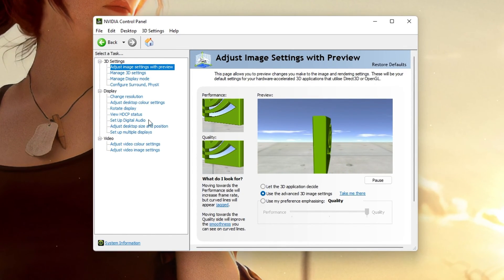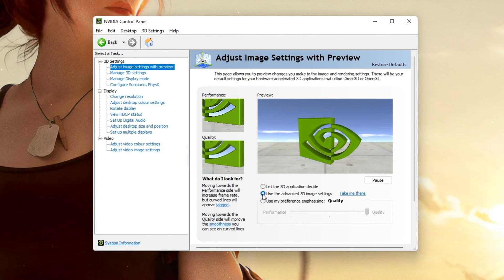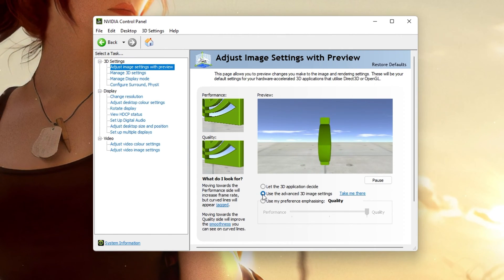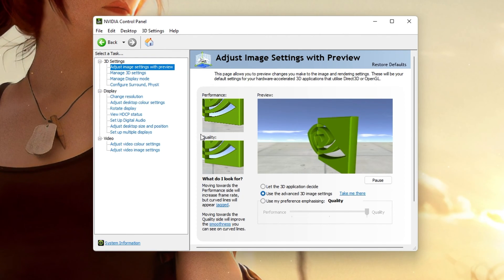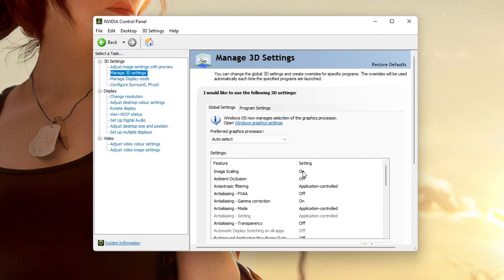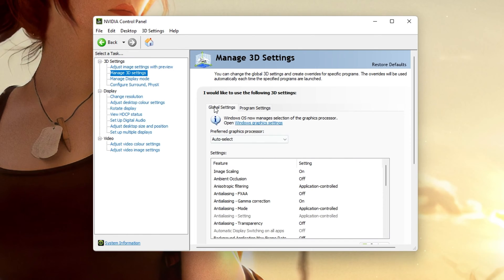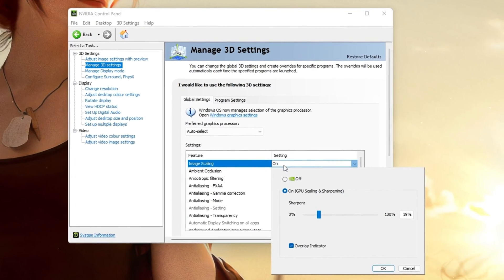In the Adjust Image Settings with Preview tab, make sure to set this option to Use the Advanced 3D Image Settings and apply your changes. Next, in the Manage 3D Settings tab, navigate to your Global Settings. Click on the Image Scaling option and make sure to enable it.